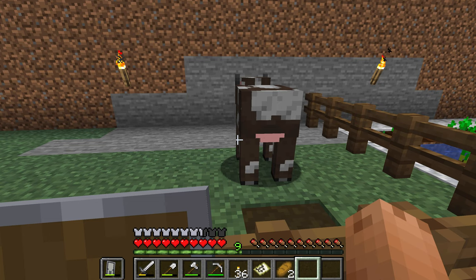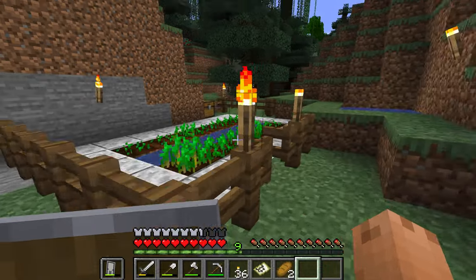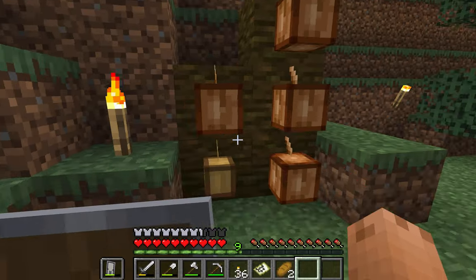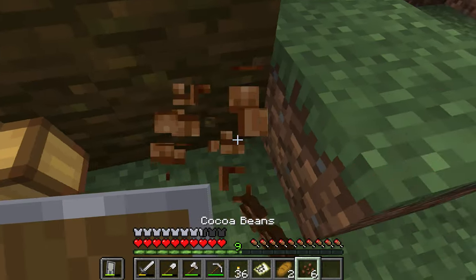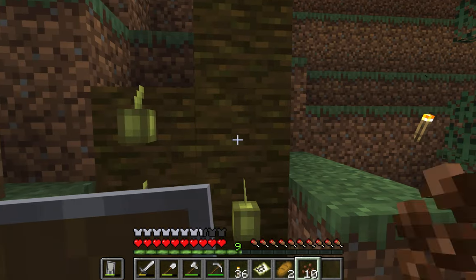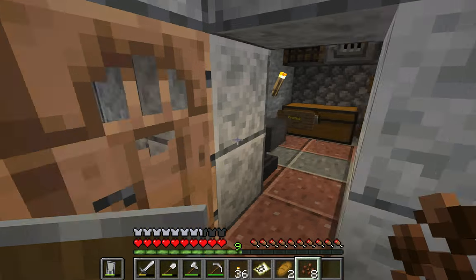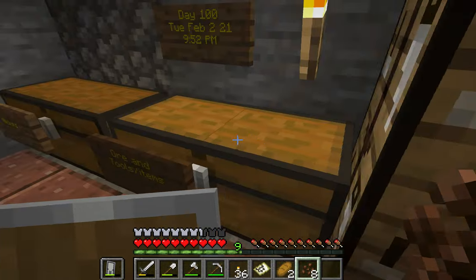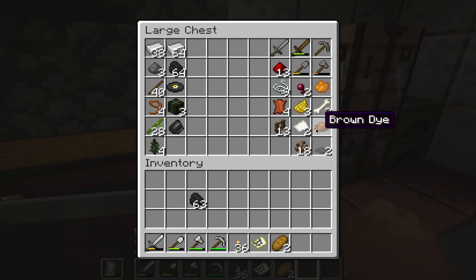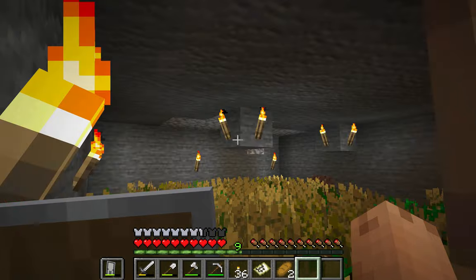This is Betsy — Electros, correct me if I'm wrong. Here's my farm, so close the gate, but this is my farm. Hello, Betsy. Farms and cocoa beans, because why not — on stream too. There's hardly nothing out there. But anyway, this is Electros' thing.